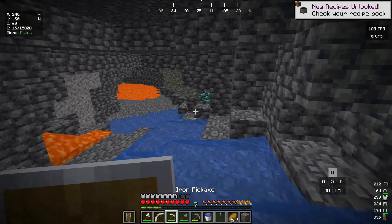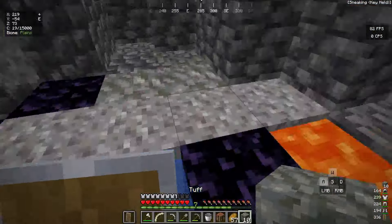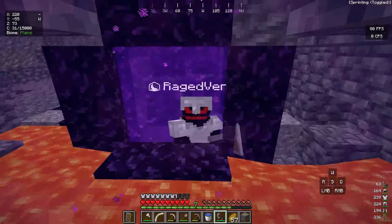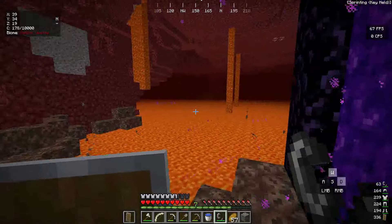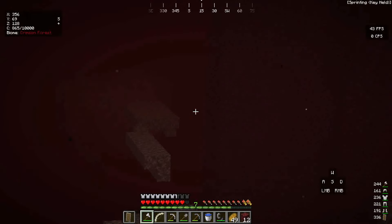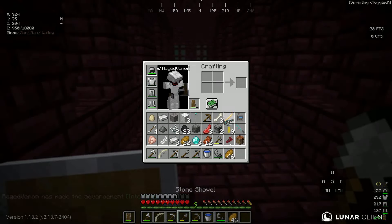It's time to make the Nether portal. The portal is done — let's light it up and head into the Nether. We're in between Nether Wastes and Crimson Forest. The goal is to find either a Nether Fortress or a Warped Forest. Two hours later — there it is, we found the Nether Fortress! Now the question is where is the Blaze Spawner?